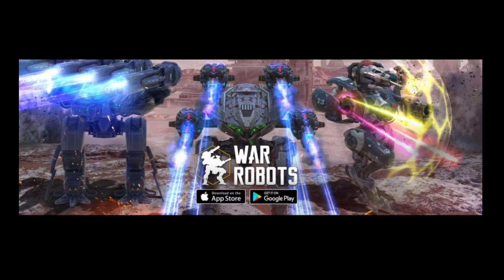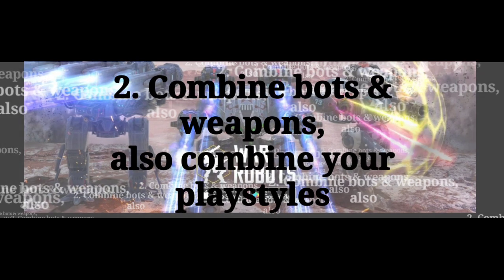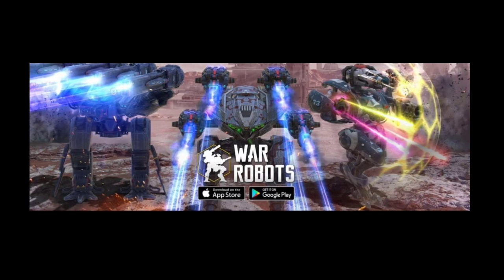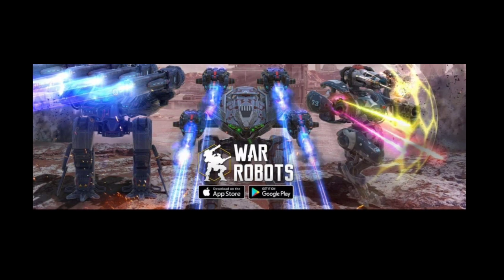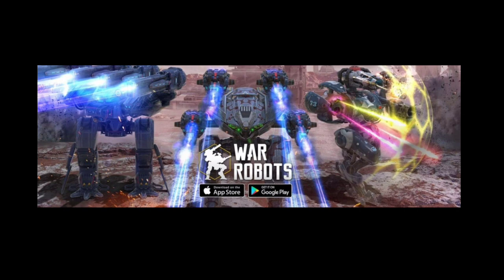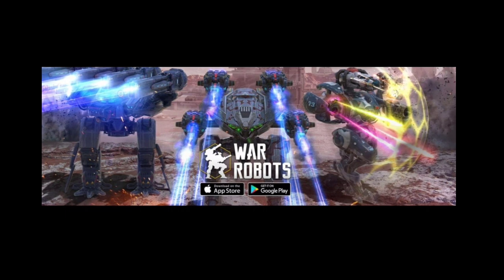Tip number two is to try to combine your bots with each other and also your playstyles. For example, my teammate has a Tier and I have an Author — I give the Tier some cover and backup, while the Tier heals me and locks down enemies. You can also do something like standing in front of your teammate with a Leech when your ability is active, so the damage reflects back on whoever is shooting you.